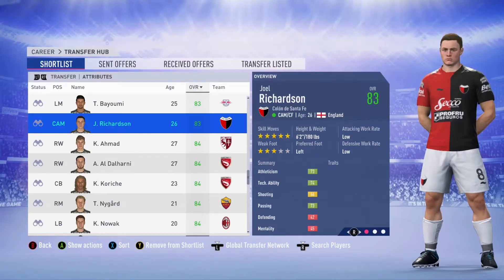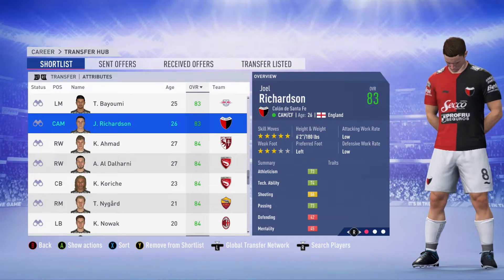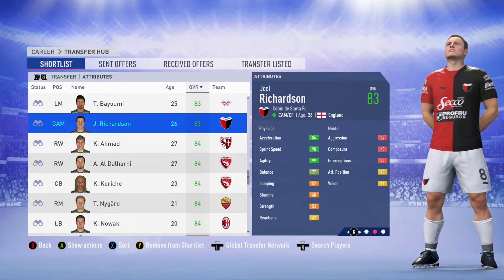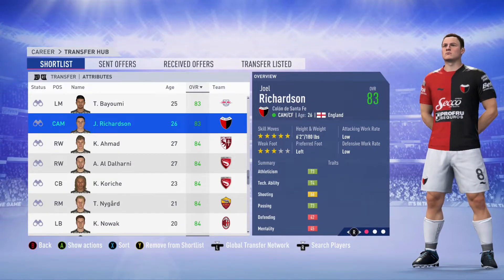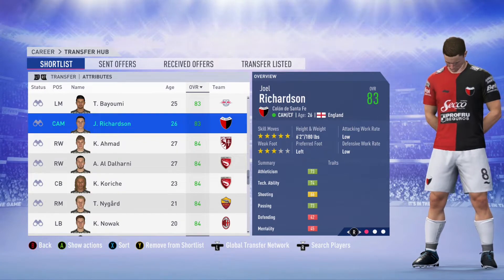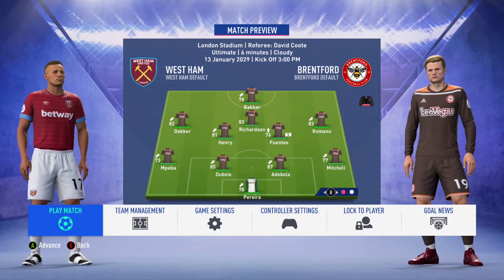We head to the transfer hub and it looks like Joel Richardson is probably the best player to replace him at the cam. He's a big-bodied player, 6'2", 180 pounds, has all the skill moves and good statistics — good speed, agility, ball control, and finishing. The only thing you hate is the work rate is low/low, but he's probably the best available player so let's bring in Joel Richardson.